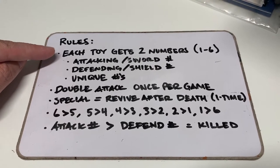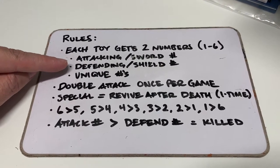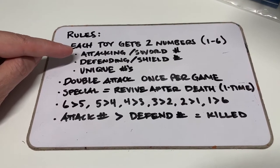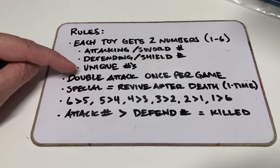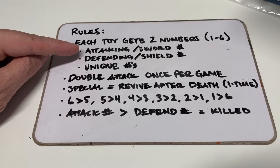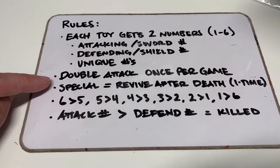Here are the rules. First of all, each toy gets two numbers: an attacking number and a defending number — a sword number or a shield number if you like. You number them one to six for attacking and one to six for defending. They have to be unique, so you can't have two sixes in your attacking row or two sixes in your defending row. You get one double attack.